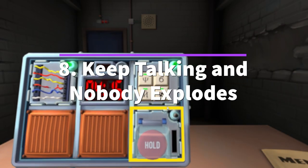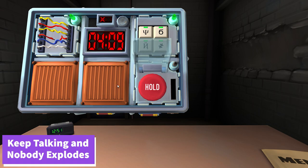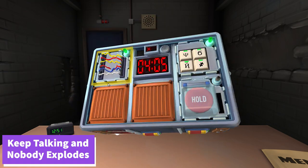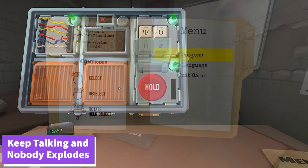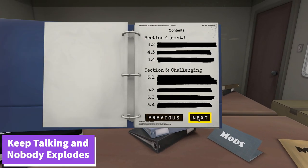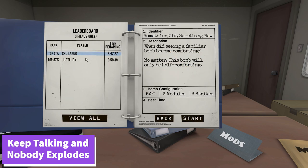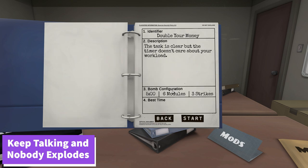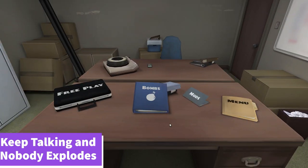Number 8: Keep Talking and Nobody Explodes. This is a very interesting one because it is a bomb defusing simulator. The bomb is full of puzzles and the only way to defuse it is to complete them. The game is meant to be played by two people — one is the defuser and the other tells them what to do. The manual reader has papers with specific combinations and must relay information from the defuser back. It is very confusing but very fun to play if you have a friend to have a headache with.